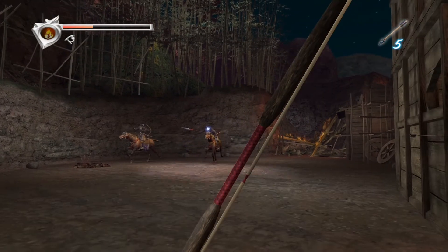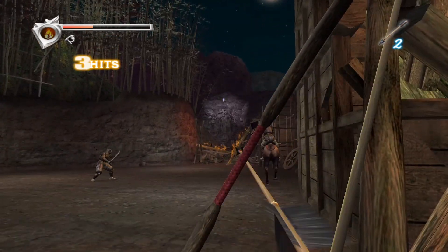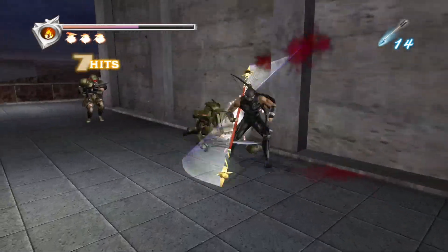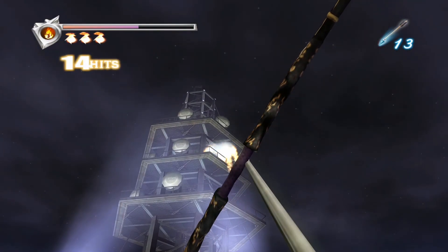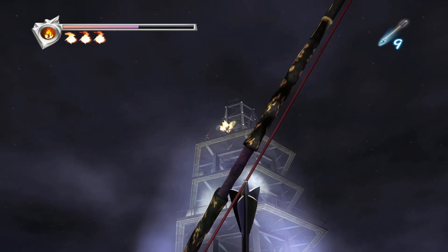The bows are my least favorite weapons in the game — using them sucks because they are terribly implemented and clunky. You can use the bows in third-person, but it's not ideal. The best way to aim accurately is to enter the first-person view; however, there is no crosshair and you're completely vulnerable in this view. When you're outnumbered or have projectiles coming at you and need to use the bow to shoot specific things, it becomes a frustrating test in patience.